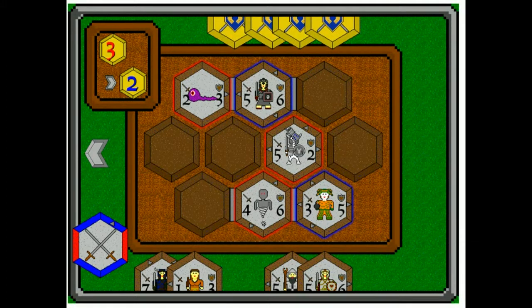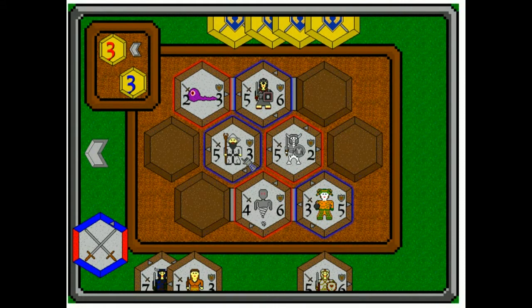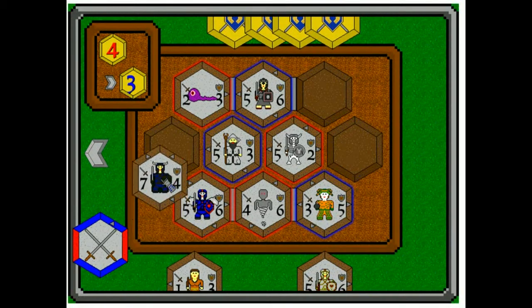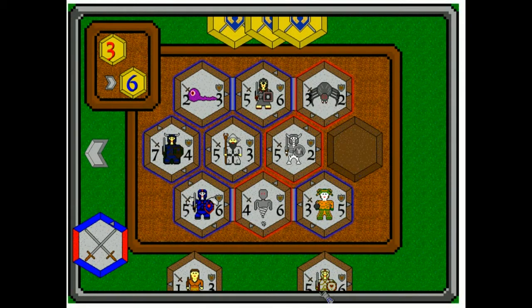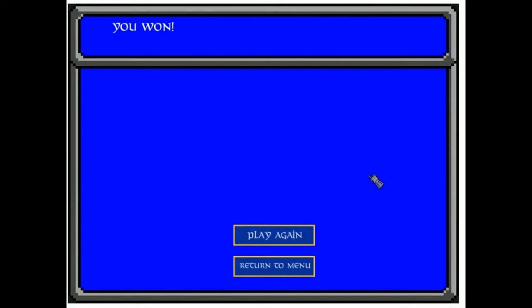Or the walls are there to frustrate your strategy. We're going to play and — oh, that was a bad move on my part, I'm probably going to lose this one. You never know. And nope, I managed to win.